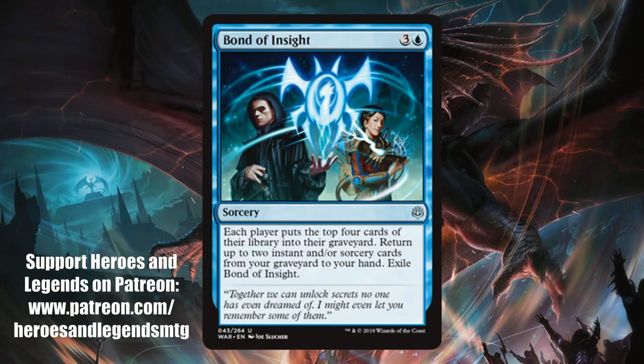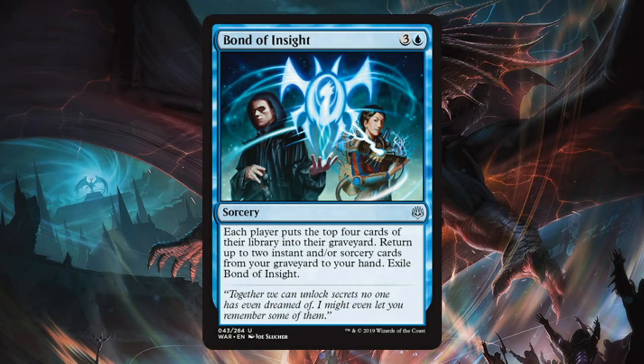Bond of Insight. Here's another one of these bonds, and I don't think this one's going to be a big standard card either — barring a really good mill deck in the format, but that's a long shot. Aside from that, I do think it will be fine in drafter sealed. Even if I don't have that many instant or sorcery cards, just reoccurring one of my removal spells might be just good enough. Also, the mill to my opponent could be a little more relevant, since they only have 40 cards typically, so you might actually put some pressure on them. I would play this in Commander too — there's a lot of decks that would be happy to pull some of their instants and sorceries back.